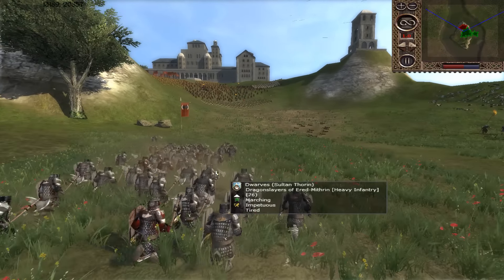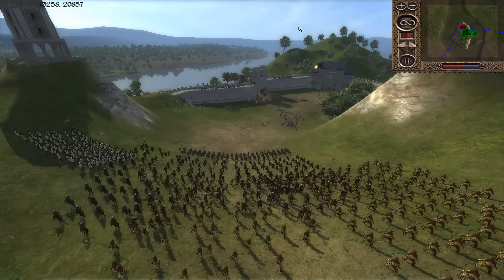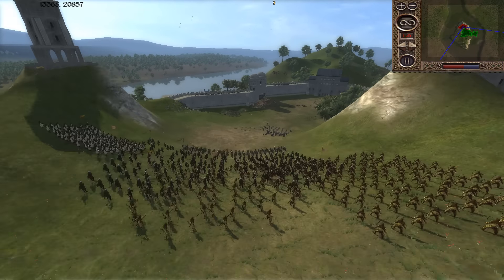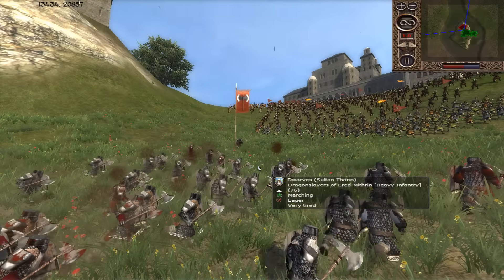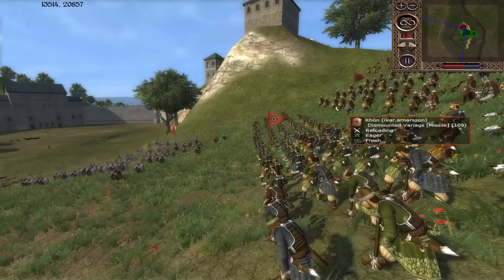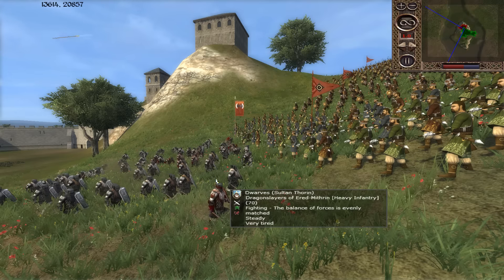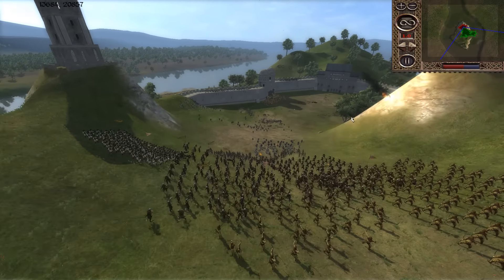He needs to use his Cav to charge down that unit over here — you might as well use the General's bodyguard. It could be way worse if they were not in loose formation. Is he going to charge down with his General? No — he's going to let the Dragon Slayers just run up there and kill his men. He should be focusing all firepower on the Dragon Slayers. The catapult will run out of ammo soon. He's now going to use his crossbows as a melee unit — that was a great opportunity to charge his Cav in there but he just did not take it.